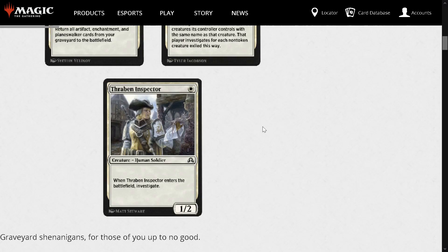We also have Thraben Inspector — 1 mana 1/2 Human Soldier. Enter the battlefield: investigate, which is just make a clue token, an artifact token you can sacrifice for 1 or 2 mana to draw a card. It's a really solid white aggro card. I could see this going in some White Weenie deck — hint hint, the next deck I might be working on. There's a little sneak peek of what the next video is.